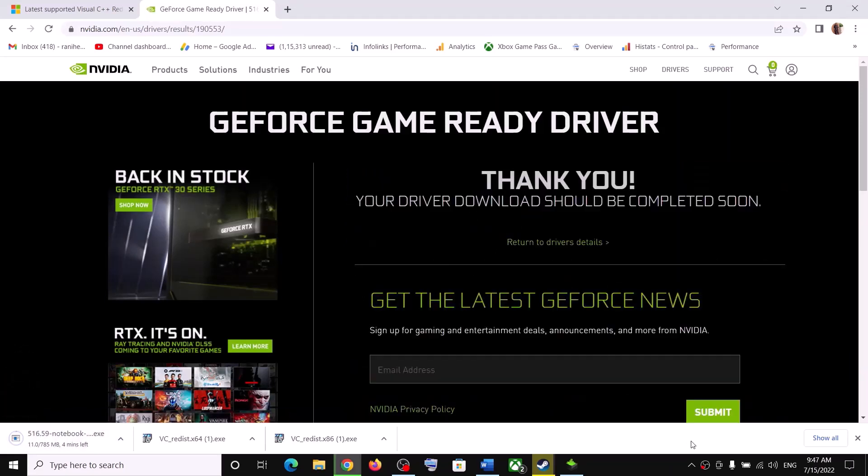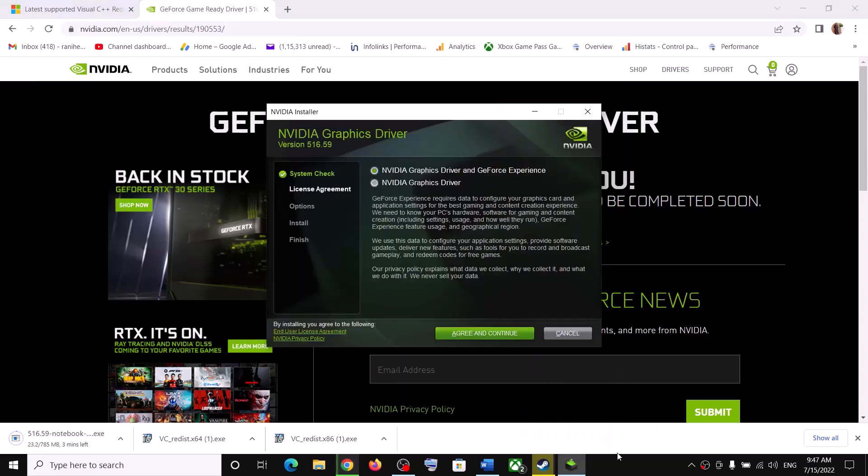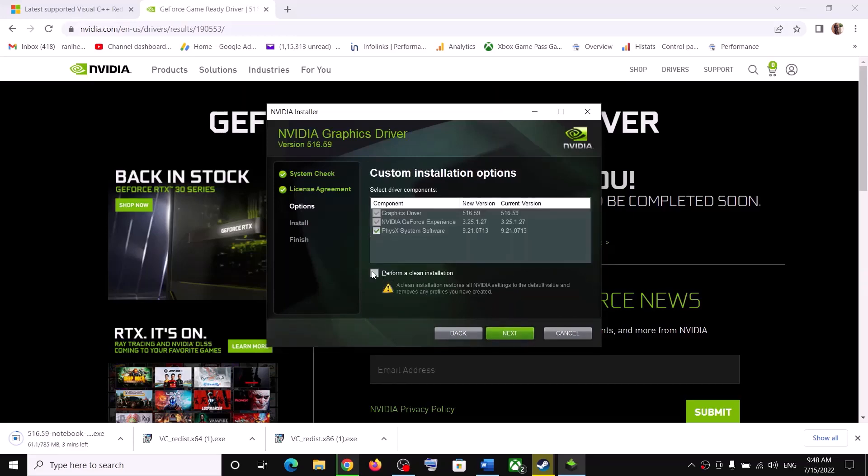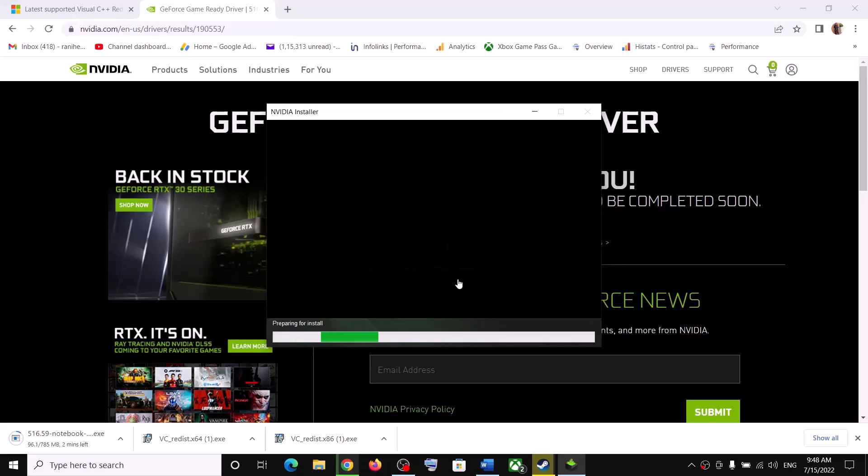Once the download is complete, run the exe file. Click on Agree and Continue, then put a check on the box that says Custom and click Next. Put a check on the box which says Perform a Clean Installation, then click Next. Let the installation complete. After the installation, your driver should be up to date.